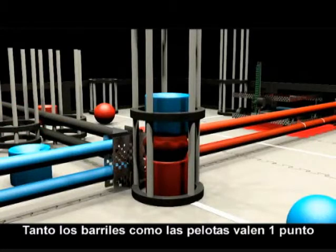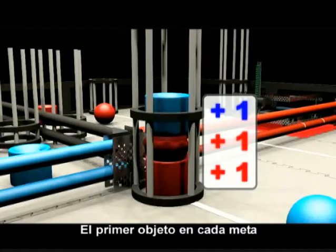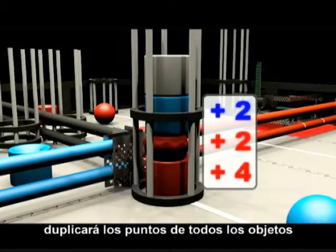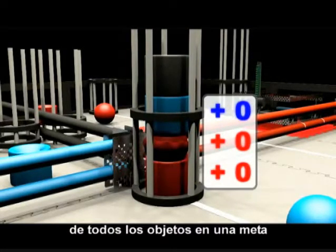Scoring is easy. Barrels and balls are both worth one point when scored in any goal. The first object in each goal earns a one point bonus. A white doubler barrel will double the points of all objects in a goal, and the black negation barrel cancels the score of all objects in a goal.